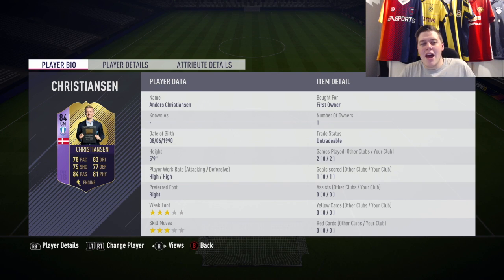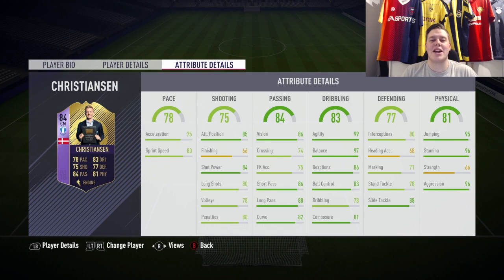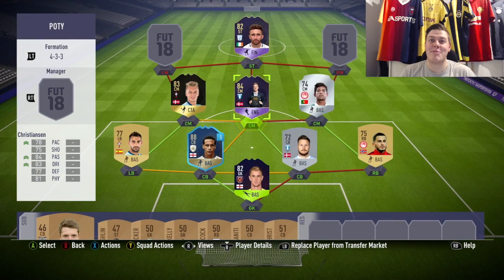The main one in midfield is Anders Christensen from Malmo — he won the Swedish League Player of the Year. Stats: 78 pace, 83 dribbling, 75 shooting, 77 defending, 84 passing, 81 physical, high-high work rates, 5 foot 9. His in-game stats are just incredible: 85 attack positioning, 84 shot power, 86 vision, 86 short passing, 88 long passing, 82 curve, 99 agility, 97 balance, 95 jumping, 96 stamina. Absolutely ridiculous card.